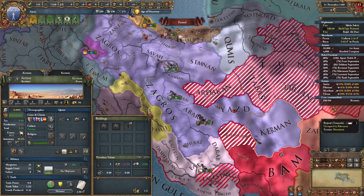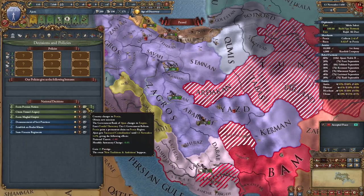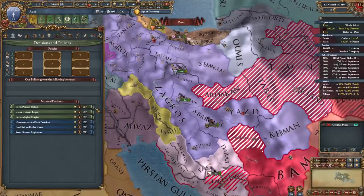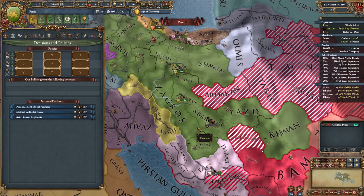I really wish the 11th of November was the day that I formed Persia, but I guess it'll have to be the next day. In reality, it would have been a couple months earlier if it weren't for that random rebel stack — but whatever. Anyway, here we are forming Persia in 1450 as a Jam. That's pretty quick and easy.